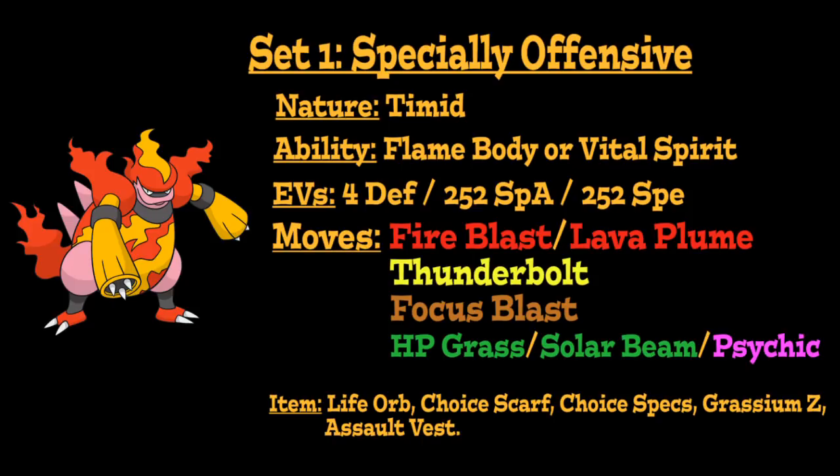Other item options include Grassium Z to be used specifically in combination with Solar Beam, or an Assault Vest to give this Pokémon some added Special Defense, increasing its bulk significantly even on a more offensive set like this one.